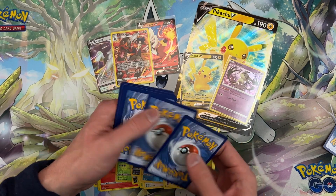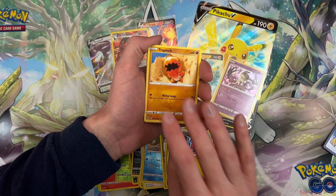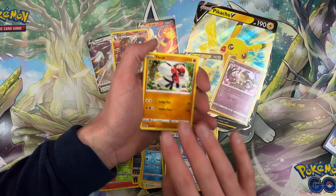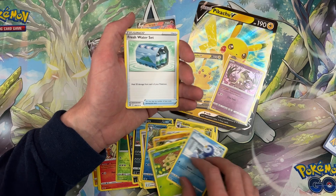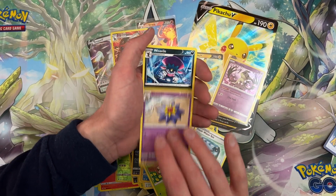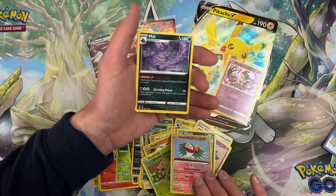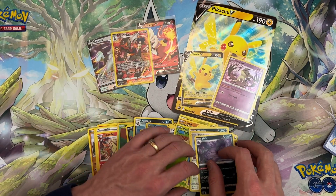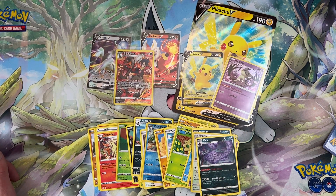Last pack — two, three, and four. Trapinch, Castform, Shroomish, energy, Water, Starmie, Hawlucha, and Muk. Well, nice packs today — we actually got three good hits out of four packs, so that's much better than normal.